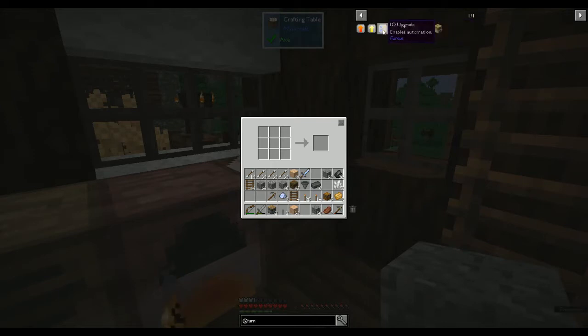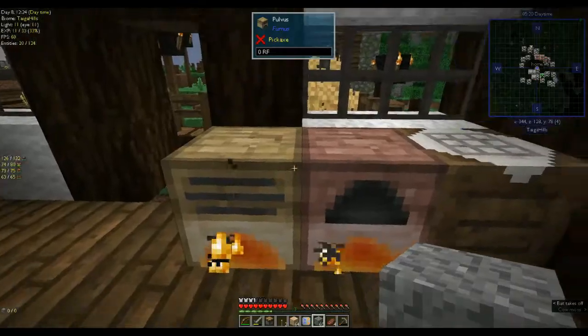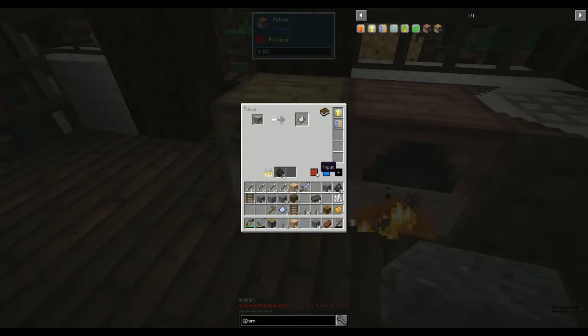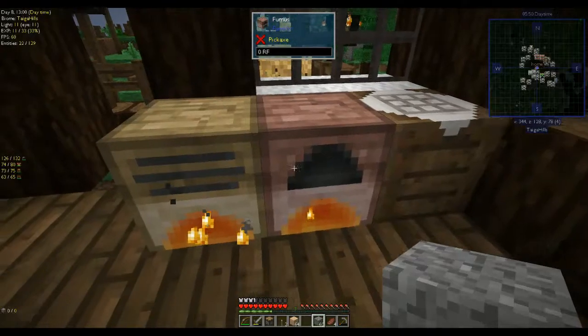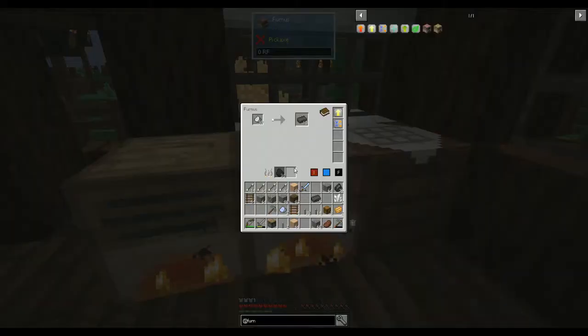Setting up the input/output — that gives me two. I want output to the right, front right enabled, auto. And with this one, input not from the top but from the left. So it will take whatever's in the pulverizer and put it straight into the furnace.